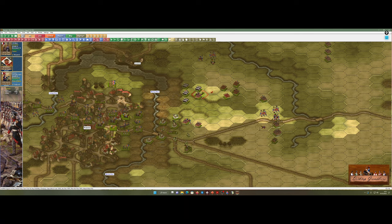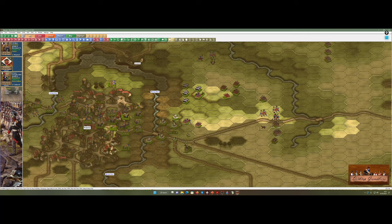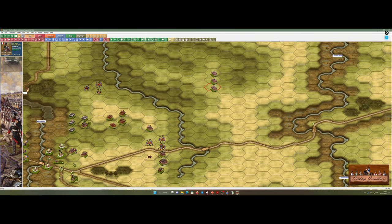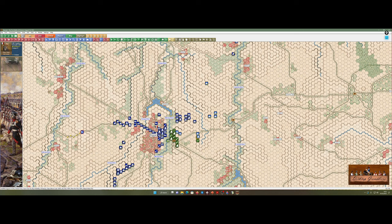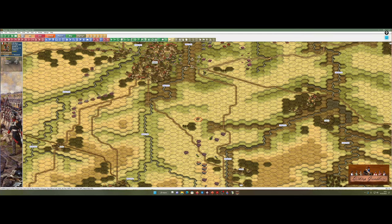I just wonder if this artillery wouldn't be better suited down here somewhere. I think it would — it's got eyes on. Unlimber, then next turn we can fire — and we can fire on that square. I'm going to line these guys up for a potential charge depending on what happens with the Russians, so they're going to occupy this ground over here. I'll sort the facings out next turn.